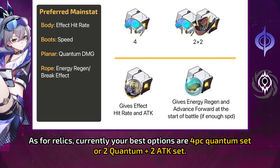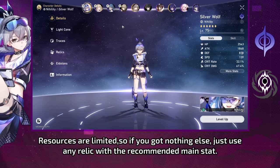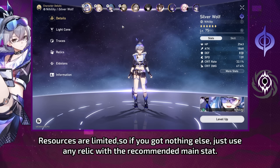As for Relics, currently your best options are a 4-piece quantum set or 2-piece quantum plus 2-piece attack set. Silver Wolf can deal significant damage and these Relics should boost her damage output. For the Planar Ornament, go for Pan-Galactic Commercial Enterprise — it gives 10% effect hit rate and more attack — or Vonwacq for energy regen. Resources are limited, so if you have nothing else, just use any Relic with the recommended main stat.